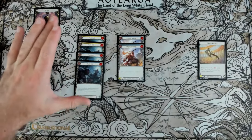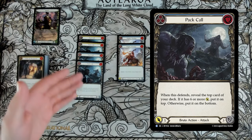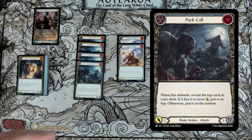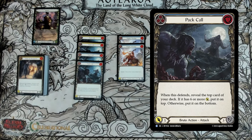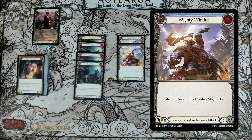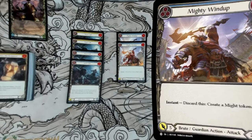The rest of the deck is the glue holding everything together. Yellow and red Pack Calls are both buffed by K.O.'s effect and act as 6s when discarded. When you defend with them, you look at the top of your deck — if it has 6 or more power, you put it back; otherwise it goes to the bottom. This can help you avoid hitting Lead with Speed or Lead with Power off the top during a random discard effect. Mighty Windup attacks for 5, costs 3, and you can discard it to create a Might token at instant speed, and it meets the 6-power requirement due to K.O.'s buff.